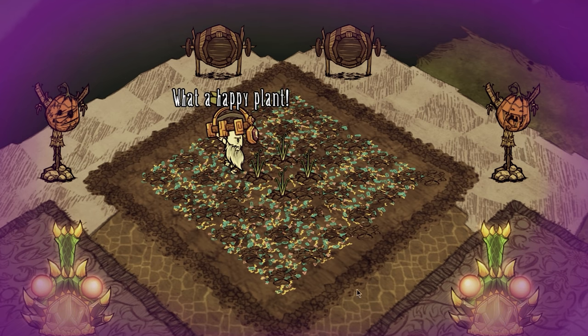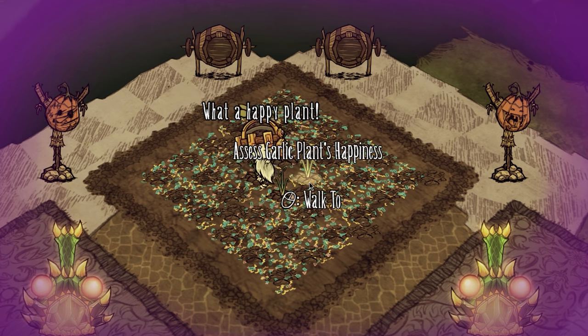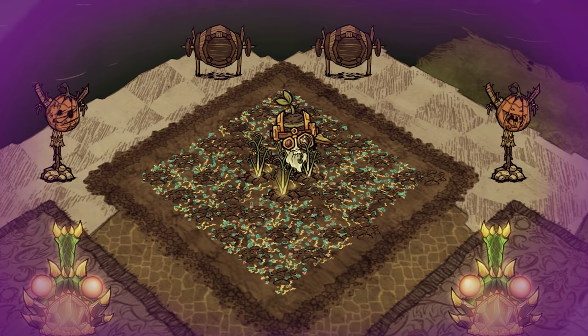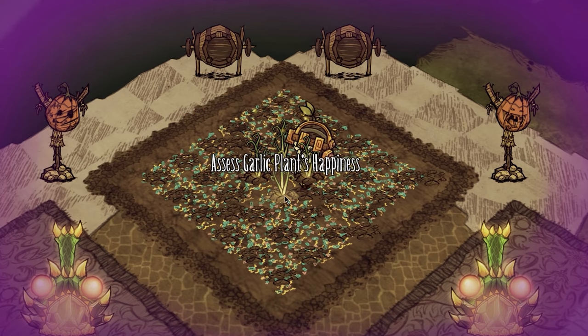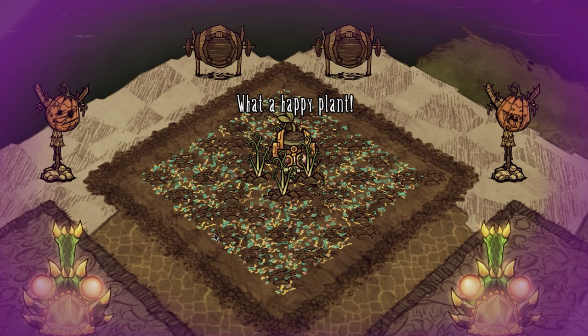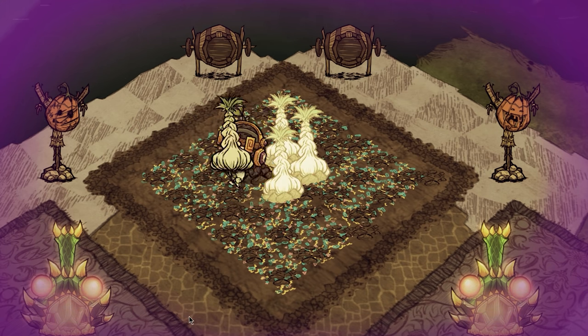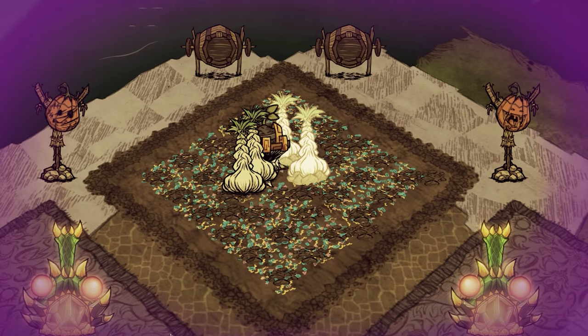As long as you provide what the plants need, they will reward you with giant crops. This may seem like a lot of information, but in practical application you don't need to constantly keep all these factors in mind. Most of them will be automatically fulfilled anyway, like season, overcrowding, and weeds. As long as you plant families, keep your crops tended and watered, and occasionally add fertilizer, you are most likely going to end up with several giants. Just keep your premier gardener hat nearby and let the plants tell you what they need to be happy. They will do the rest.